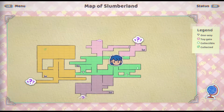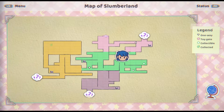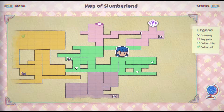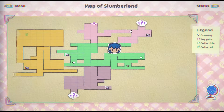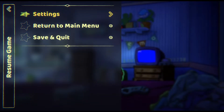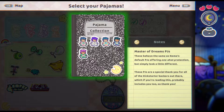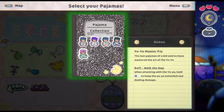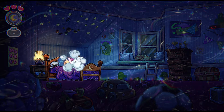Here's a map of Slumberland. These are some areas I can't quite access, but it's interesting — I can see the collectibles I have and haven't collected. There's one there. Pajama collection: 'Buff one-shot protection when wearing these PJs.' So the different pajamas have different abilities. 'When attacking with a yo-yo, hold X to keep the yo-yo extended.' I like that — it sounds cool.